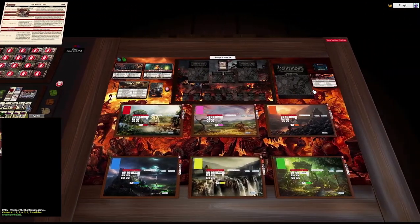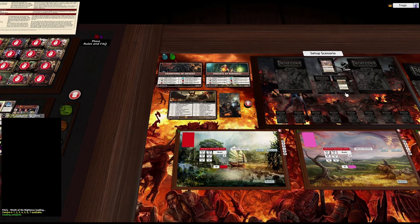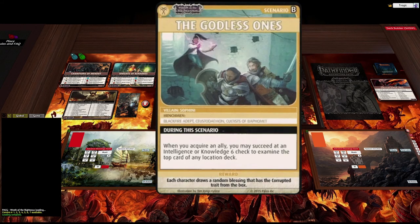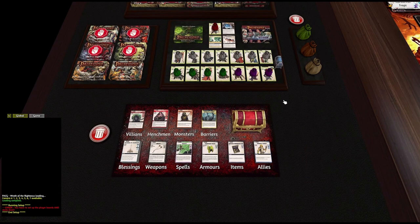The first thing you need to do is pick your scenario. The base set B scenarios are all in here. You grab your adventure and dump it on the right-hand side, then grab your scenario and dump it on the left. I've put out 'Into the World Wound' and 'The Godless Ones.' Now if I click the setup button it'll error and say you need to set up your players first, because this game uses a global card pool — build your character decks first.